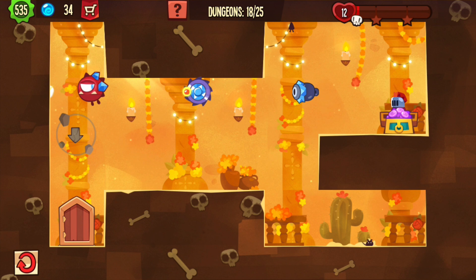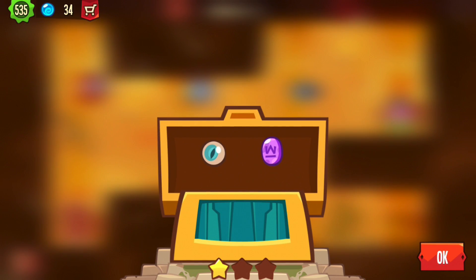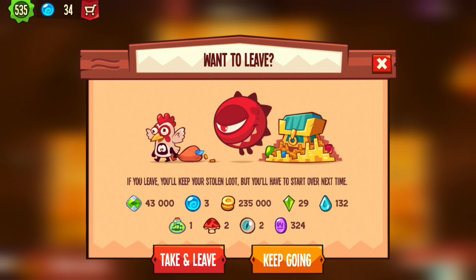Yeah, this is totally what I had on my mind. Nice — actually I think I'll leave here. I got 324 runes which is awesome. In this level I would have to do pretty much a perfect corner jump to the right, then get over two bullets and a fly on the left, and I don't think I can do this. So we reach level 19 — let's leave.